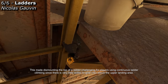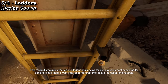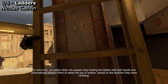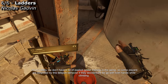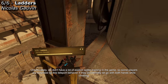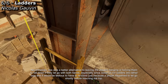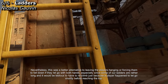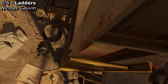As it happens, most of the ladders in our game do not extend very far beyond the upper landing area. This made dismounting the top of a ladder challenging for players using continuous ladder climbing, since there's very little ladder to grab onto above the landing area. To solve this, we detect when the player stops holding the ladder with both hands and automatically teleport them to either the top or the bottom based on the direction they were climbing. Unfortunately, we don't have a lot of explicit ladder training in the game, so some players are surprised by this teleport behavior if they accidentally let go with both hands while climbing. Nevertheless, this was a better alternative to leaving players hanging or forcing them to fall if they let go, especially since some ladders are rather long and it would be tedious to reclimb just because a player let go shortly before reaching the top.